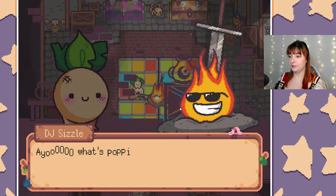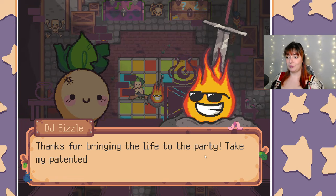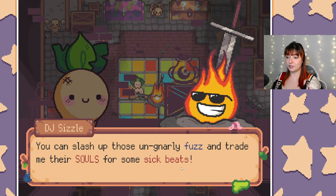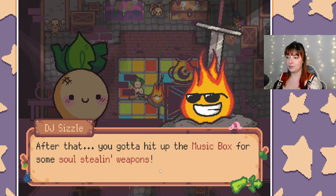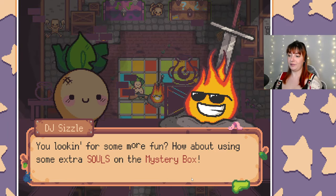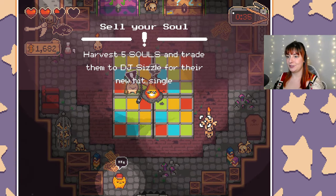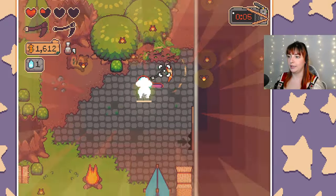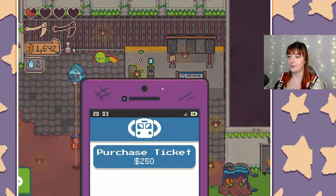I mean it looks weird but okay. DJ Sizzle NPC: 'Yo, what's poppin flip floppers! Thanks for bringing the life to the party - take my patent and soul sampler. You can slash up those on gnarly falls and trade me their souls for some sick beats. I'm only giving you the scythe once as a special DJ Sizzle promotion - after that you gotta hit up the music box for some soul-stealing weapons. Use extra souls on the mystery box - you may get lucky with some crazy weapons.' Quest: sell your soul, harvest five souls. I should probably take the train home.